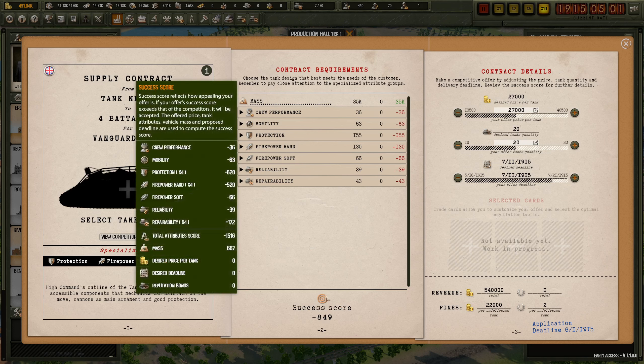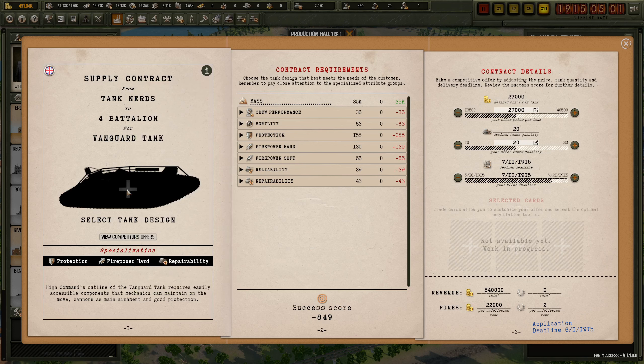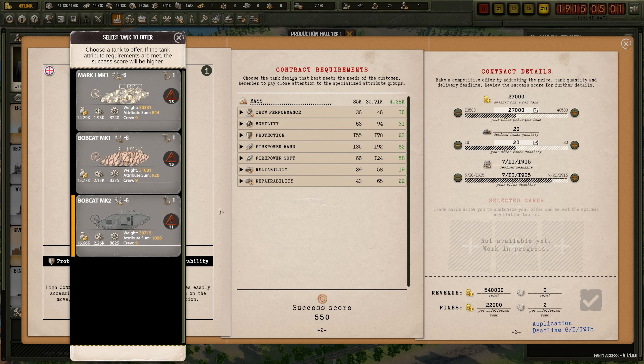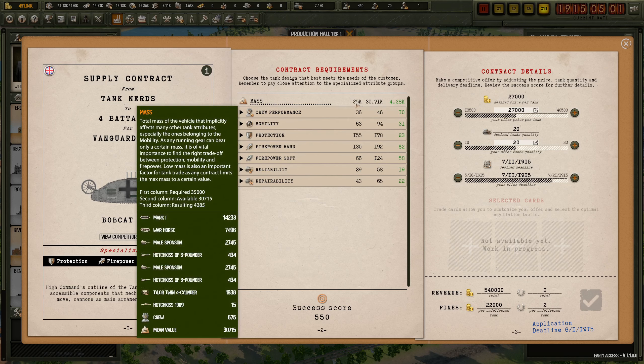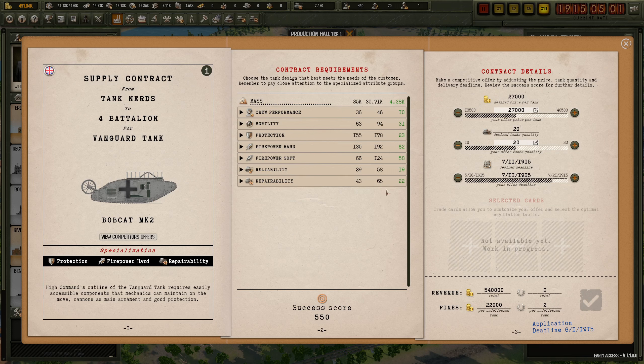Success score 849, and we haven't even selected a tank yet - 550, that's fine. We are above everything, so that's good. We'll increase the price of the tank until we are right there - 325, so basically the same as before.